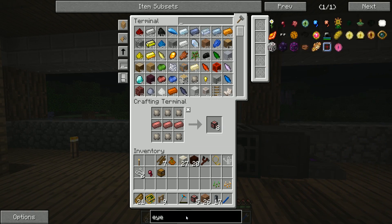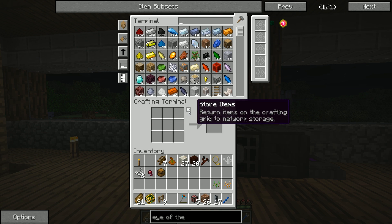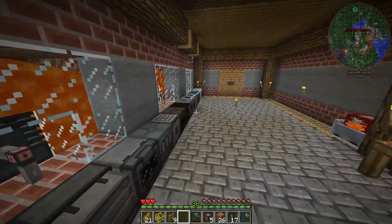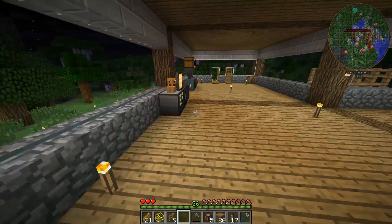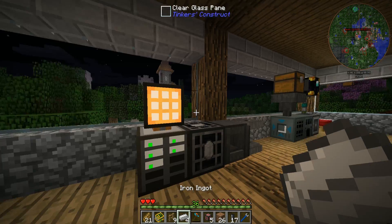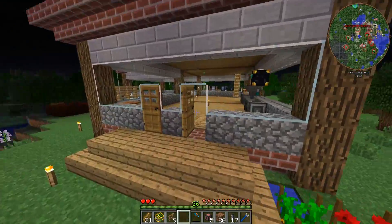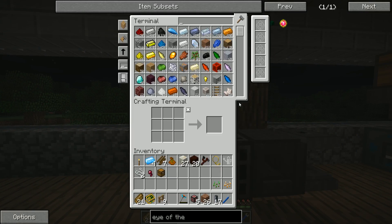The Eye of the Ancients is fairly easy to make: four Manasteel, four Living Rock, and one Eye of Ender. We're missing blaze powder again — I feel like I've done nothing but make blaze powder throughout this entire series. Manasteel is made by putting iron into a mana pool. We grab the blaze powder from downstairs, craft the Eye of Ender, and then craft the Eye of the Ancients.